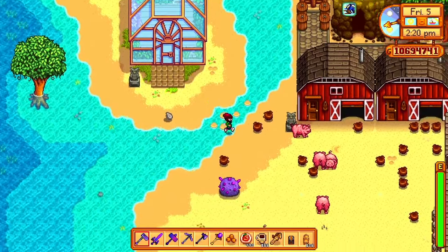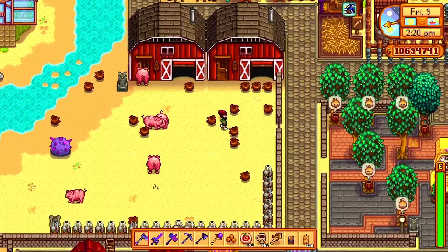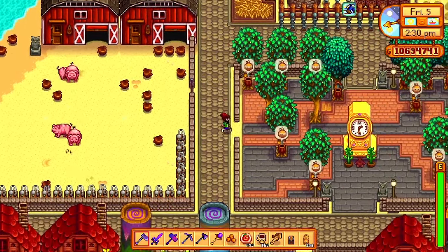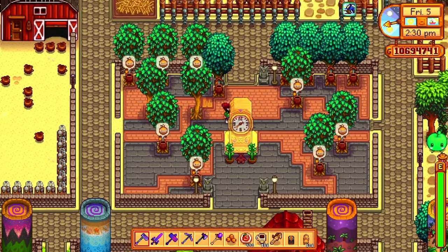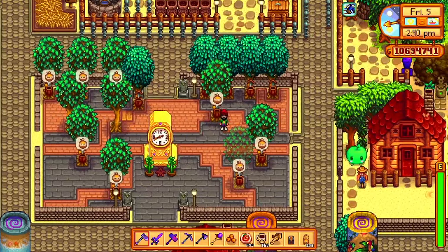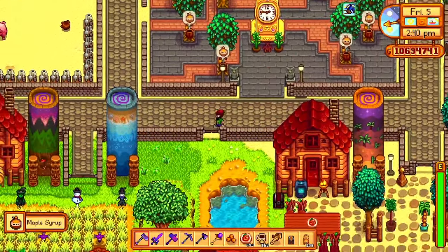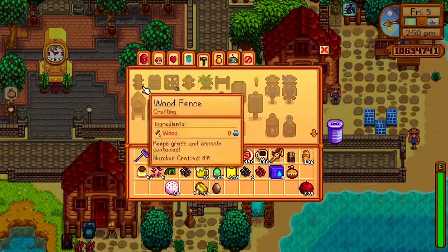That's the greenhouse. And then obviously we've got the truffles and all that, and the pigs. In the middle we have the golden clock with a little teddy bear and a couple of maple syrup trees, again why not. And that is pretty much it for the farm.